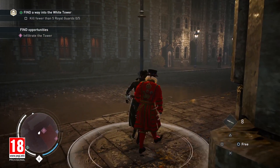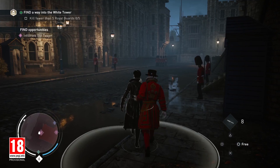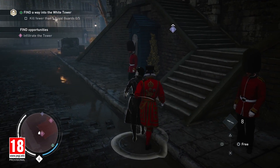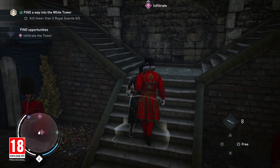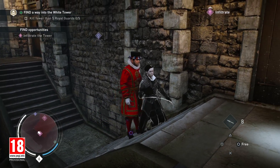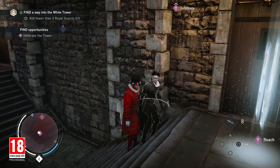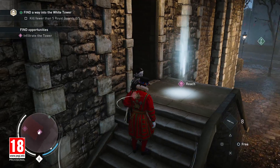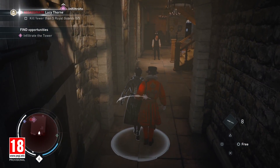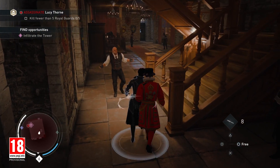Evie is pretending as if she was captured to safely get close to her target. However, the player remains in complete control of Evie and the guard. As you can see, there's a circle below Evie — you need to make sure you keep your enemies away from that detection circle, or they will figure out something is wrong. I've caught the assassin! Open the door! Inform Miss Thorne I'm bringing in the assassin! I knew we'd catch you out there. As if the likes of you could stand up to Miss Thorne!